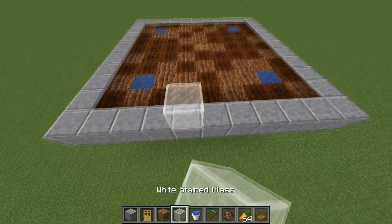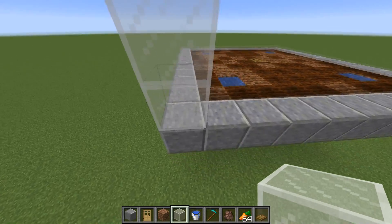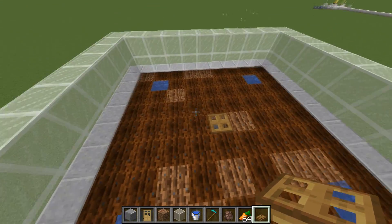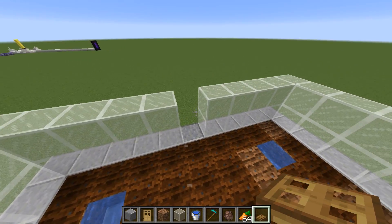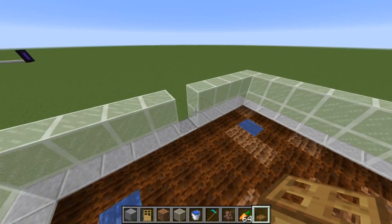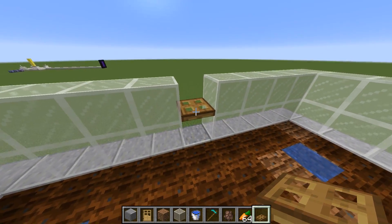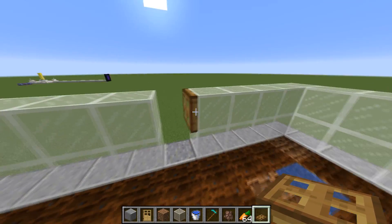Now I'm going to add a two-high wall of glass around the outside so we can see in, especially if this is at ground level. If you're in survival and want to take villagers out once you have a few to sort into a trading hall, just come over to one of the walls, break a hole, and place a trapdoor or fence gate — make sure you don't use a door, as that could mess up the center of our village. Open it to come in and push out the villagers you'd like to add to your trading hall.